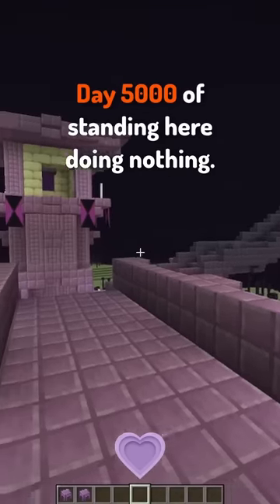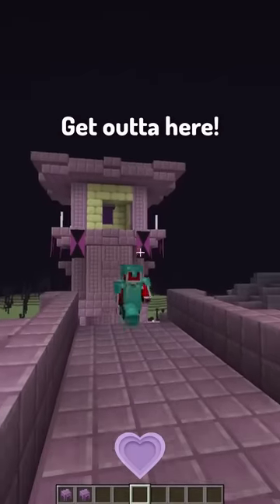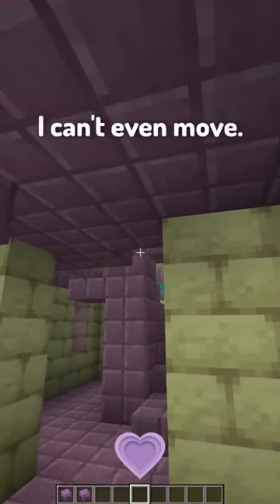Here are some POVs of some Ender mobs in Minecraft. Shulker. Day 5,000 — I'm standing here doing nothing. Wait, there's an intruder! It's my time to shine! Get out of here, get out of here! I'm gonna get you... oh wait, I can't even move.